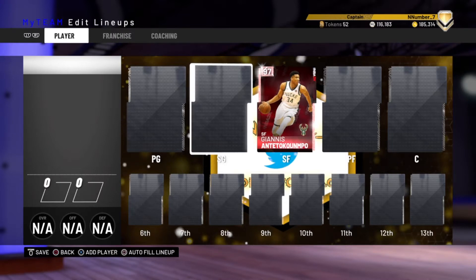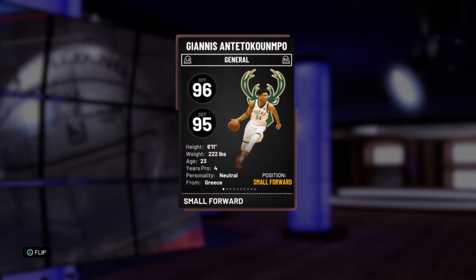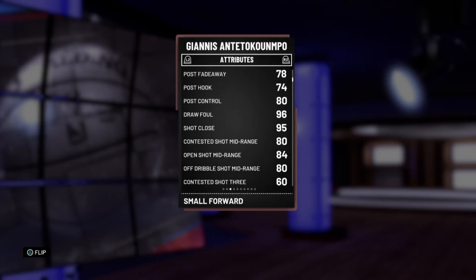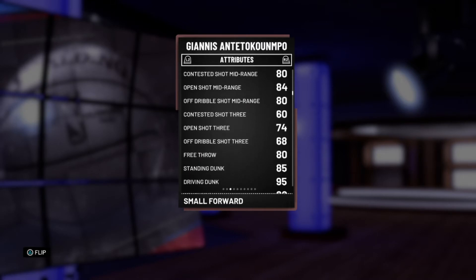But Giannis also has other flaws. We're gonna go ahead and take a look at the stats. Here we are — the Giannis card: 96 offense, 25 defense. He has great layup at 97, but he has a 78 post fade — for someone at 6'11 that is not okay. He has a post hook at 74, still not okay. Giannis has a fantastic post game, but when he can't get by someone like a seven-foot center, he'll just stop, do two post dribbles, and fade away. A post fade of 78 is not okay. His three-point is 74 — we know that's weak.